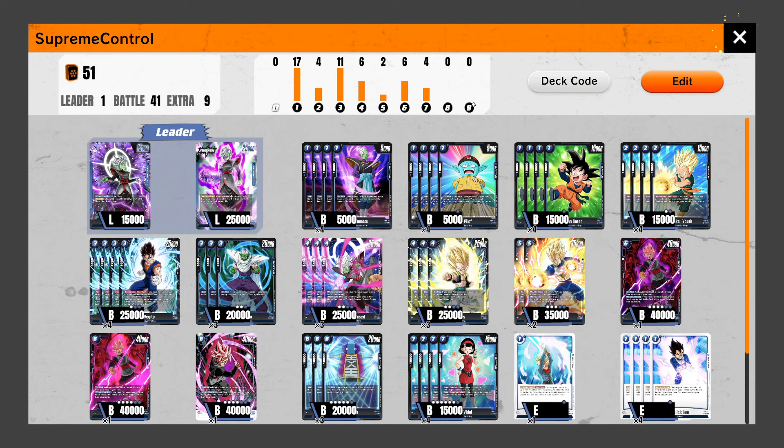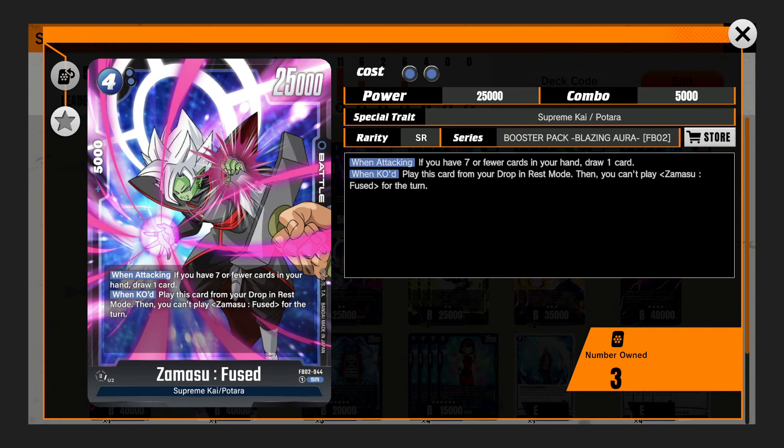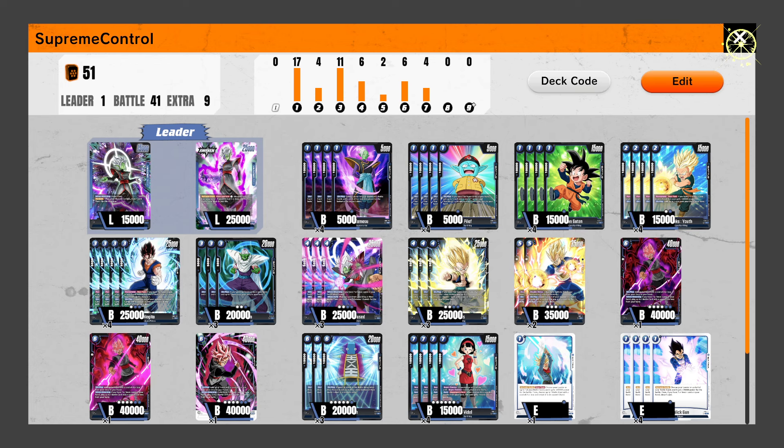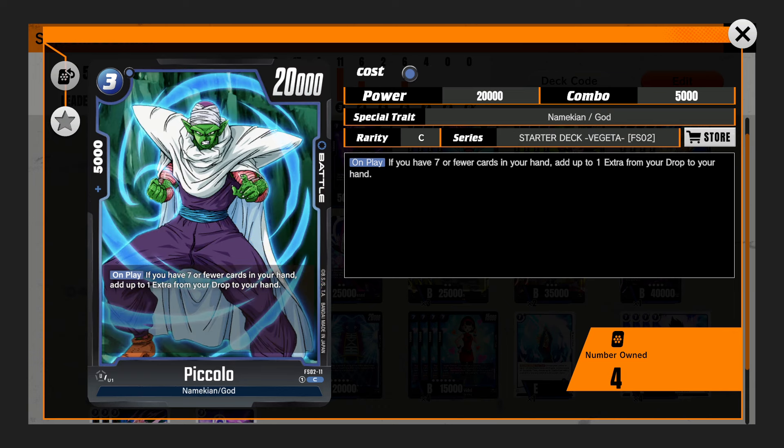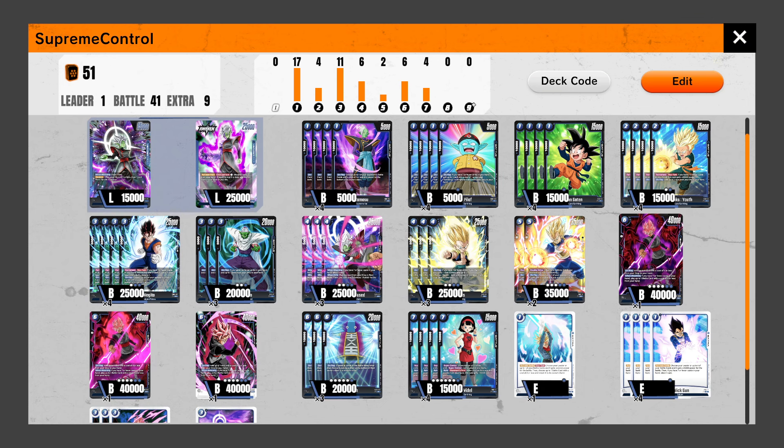Gotenks synergizes with Goku Black. Speaking of that, we have these three — this is your card that's going to help you draw. You get this on the field, it already has a win-KO effect where you bring it back essentially. When you attack with 7 or fewer cards in your hand, you get to draw one card, which complements the leader since it can't draw so well. We have four Vegitos, which are very, very good going into yellow, going into red, and sometimes even blue. Then we have three Piccolos to help us bring back our extra cards, because — quick note on Galak Guns: if you have it early on, use it. You get no downside other than drawing an extra card if your hand is 7 or fewer.